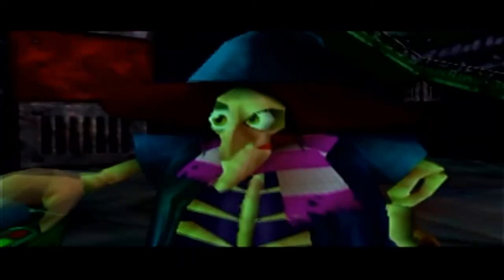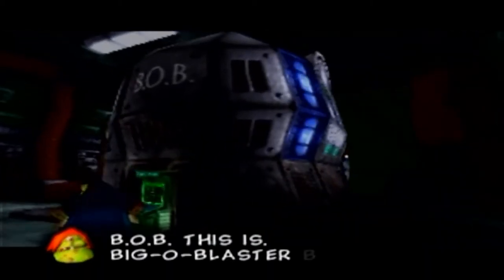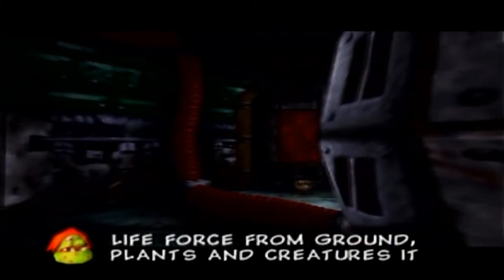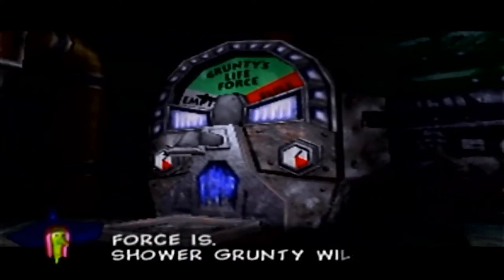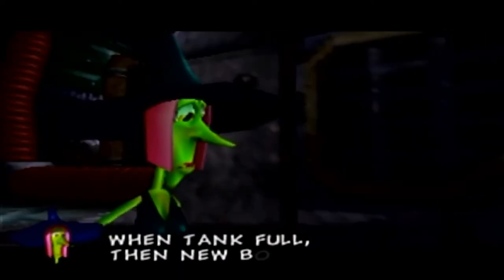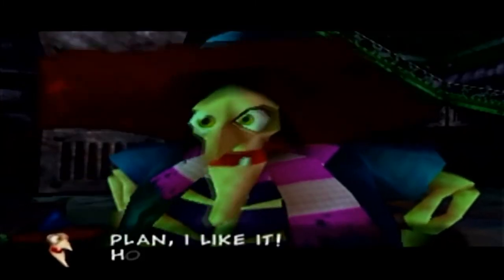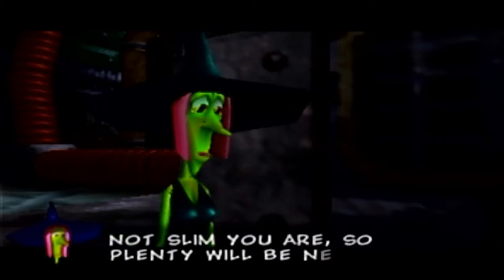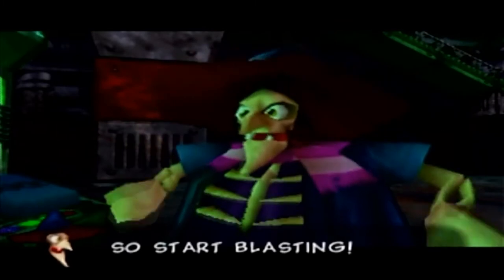After Grunty reluctantly agrees, a sister explains: 'B.O.B. this is - Big O' Blaster built by Mingella and me. Life force from ground, plants, and creatures it can suck. Stored in the big tank are the life forces - shower Grunty it will take when tank is full. Then a new body you'll have.' Grunty responds: 'An evil and heartless plan! I like it! How long will it take to suck up enough life force?' The sister says: 'Not slim you are, so plenty will be needed. So start blasting!'